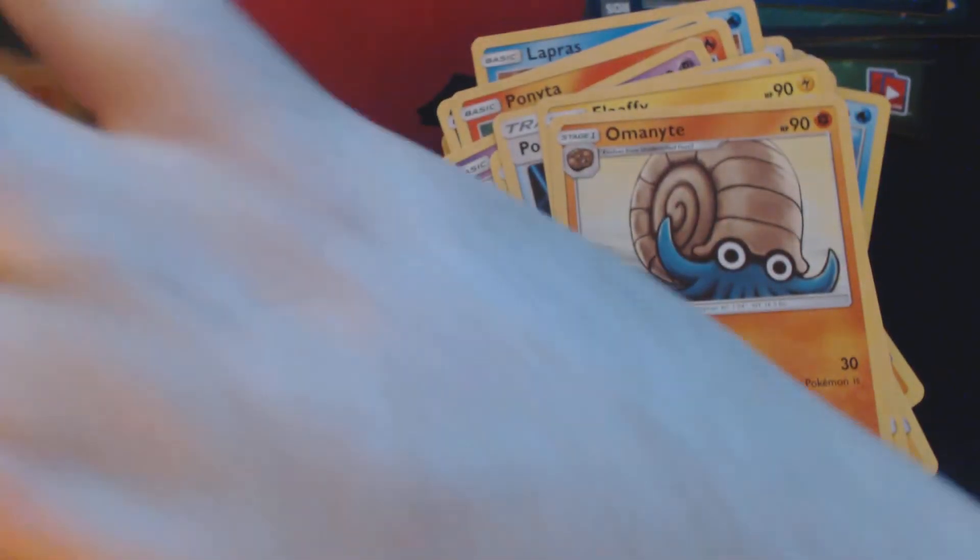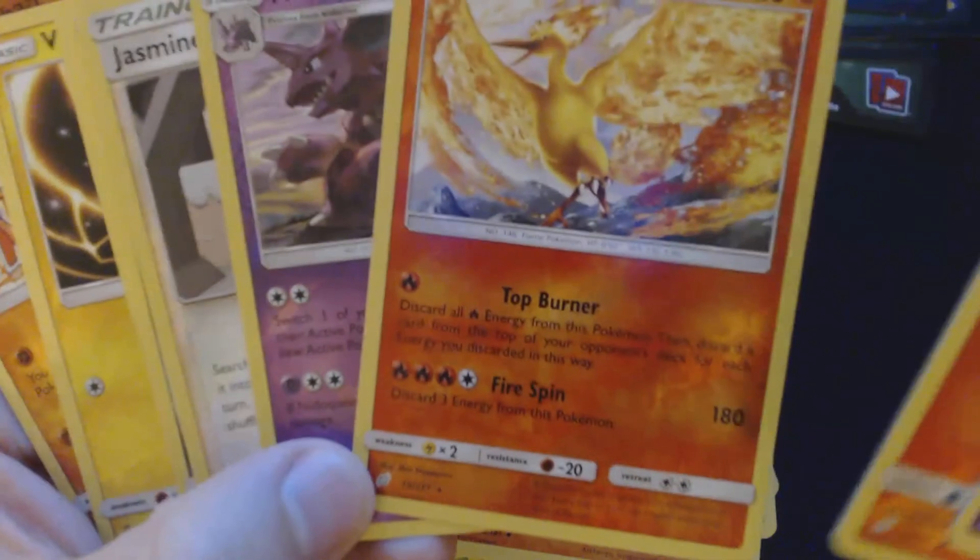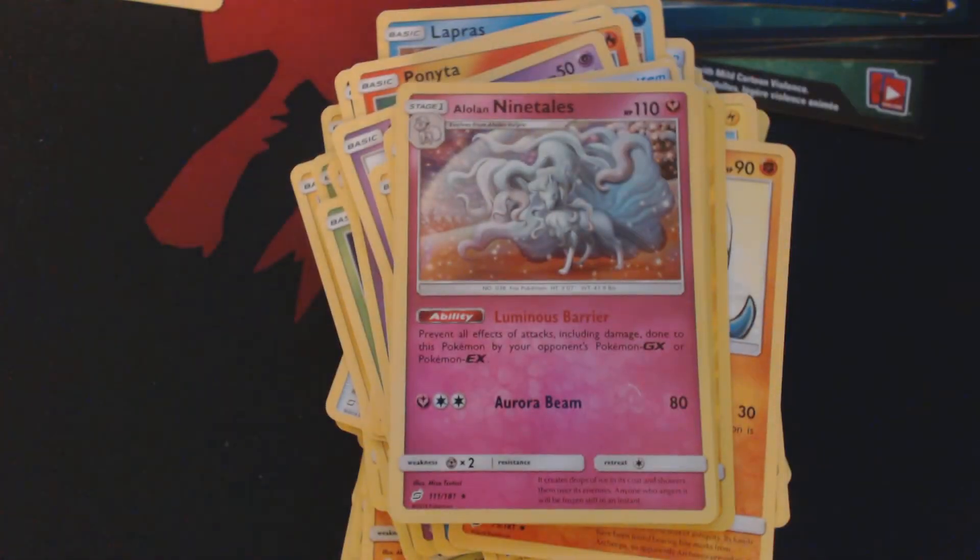So to review, what we ended up getting out of our nine booster packs — admittedly a lot of blah, a lot of Reverse Holos. The only two rares to speak of are the Moltres and Nidoking, and we got one Holo Foil in the Ninetales. Thank you guys for watching, and I hope to see you next time.